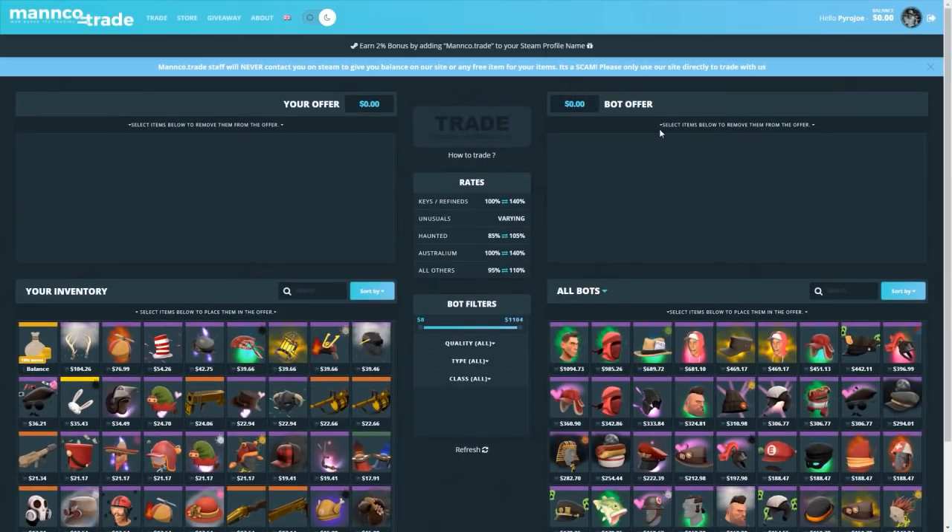This video was brought to you by manco.trade. This site allows you to instantly trade off your unwanted TF2 items in exchange for other TF2 items. Any money left over gets added to your balance which you can use at any point in any other trades — it just gets stored on your account. They do giveaways every so often, so the link to the site will be down below.